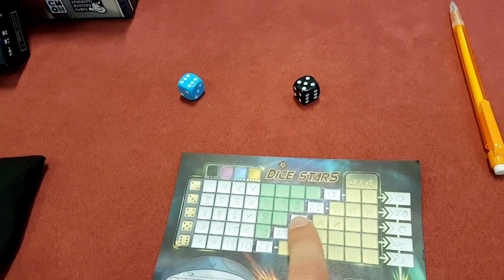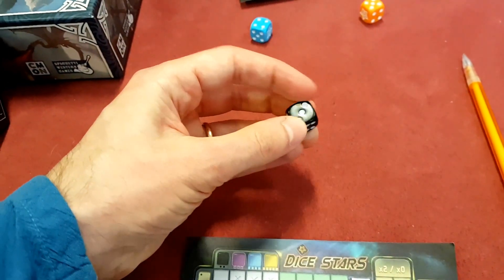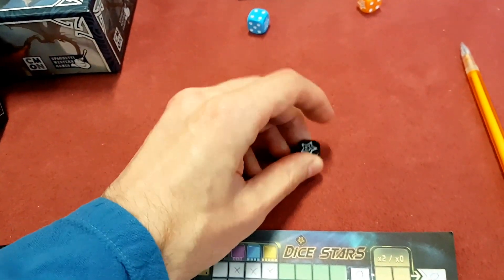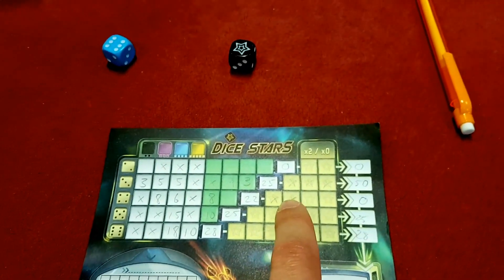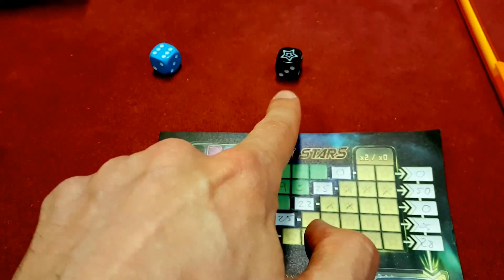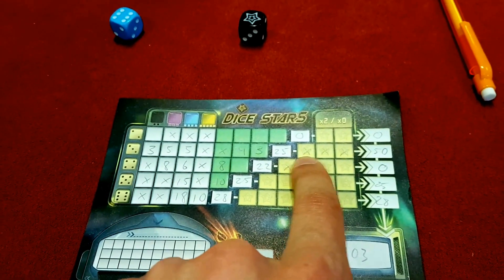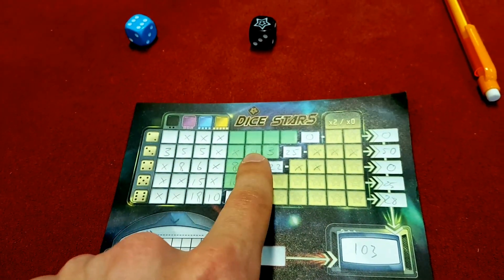At the end you add up all the totals into these rows. But all the dice actually have got one side which has a star on it — there's a star. If you roll stars and you decide to take stars, you can fill out this sort of multiplier section here. The way it works is if you manage to put crosses which correspond to the stars you've taken in all the boxes in one row, it will double the value of that row.